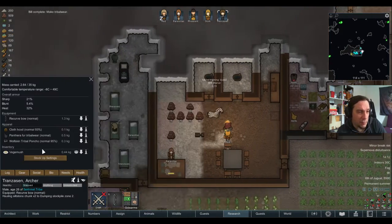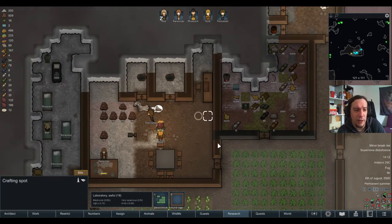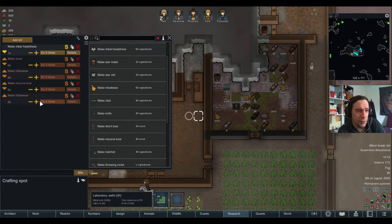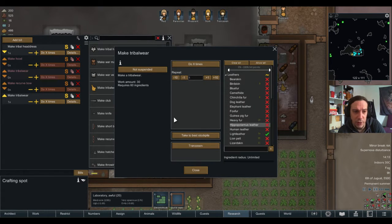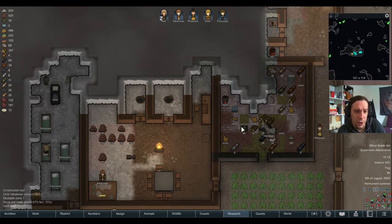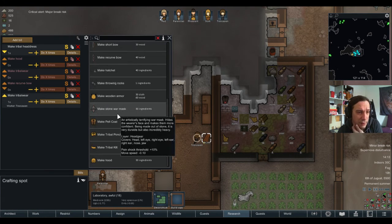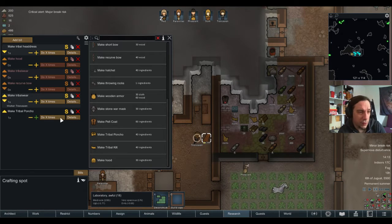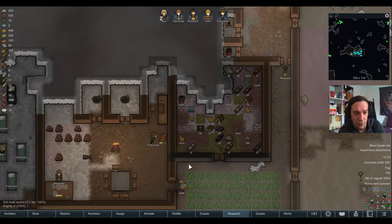Who grabbed the tribal ware out of Panthera fur? Transazen did. I think it's okay if the best crafter of the tribe picks up this piece of loot — that's fair. The next one is going to be light leather, that's good too. I'll need another poncho for Humps as well because he's now one of us. I can do that out of Panthera fur too, and it's going to be Transazen's job.